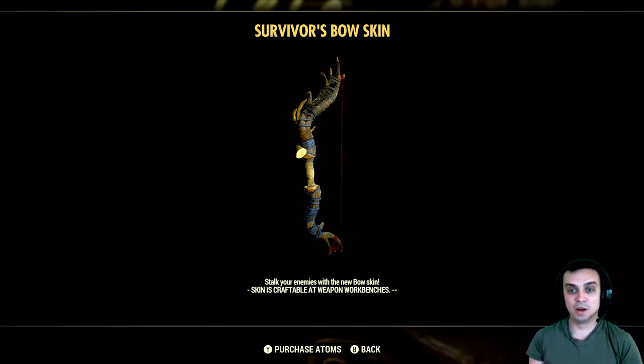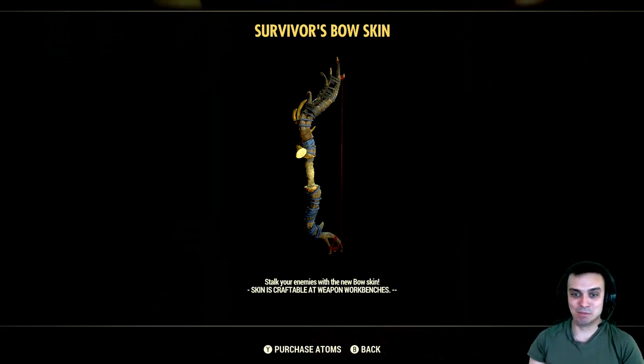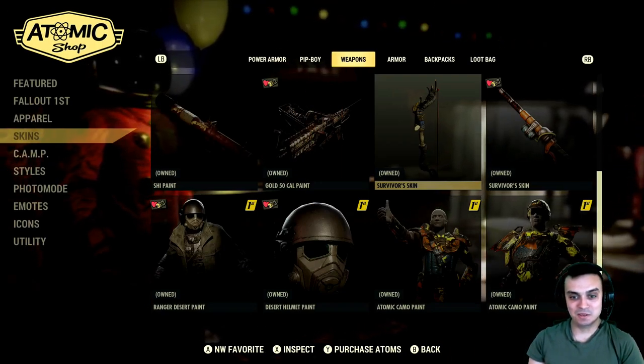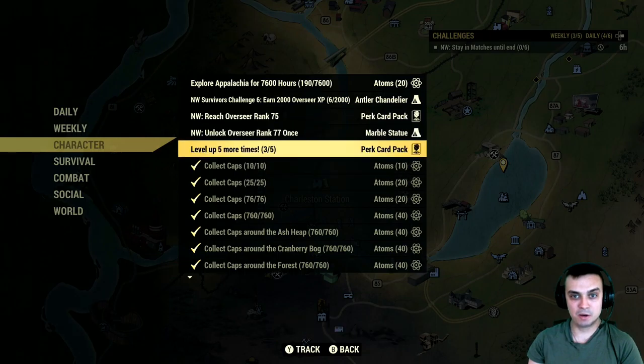I'm going to show you how it looks on the actual bow — it actually looks pretty nice. I've been thinking about going bow style, but I don't know, we'll see. I really like my heavy guns, plus I need all that stuff and it's gonna take a decade to get anyway. As you can see, I have some more Nuclear Winter stuff — this is from the ranking, and they look really good.